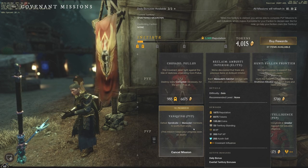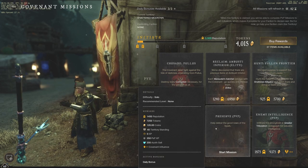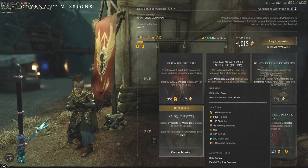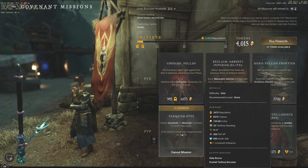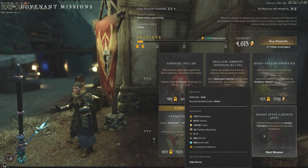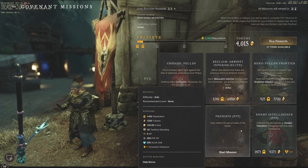If you do the PvP missions, you also get Azoth Salt and PvP XP, which will help get your PvP level up much quicker. You're getting about 135 gold plus 120 gold — so roughly 250 gold every single time you do a PvP mission, not counting Vanquish since you'd have to kill another player in the wild. That's about 250 gold for maybe 5 minutes of your time, plus a ton of Tokens — enough to buy both Gypsum Orbs.